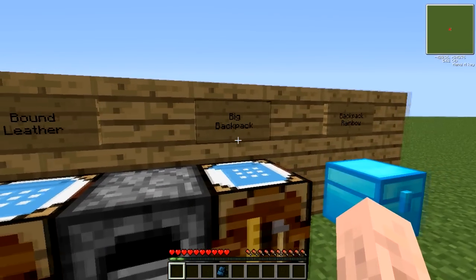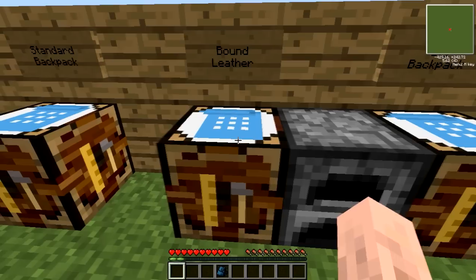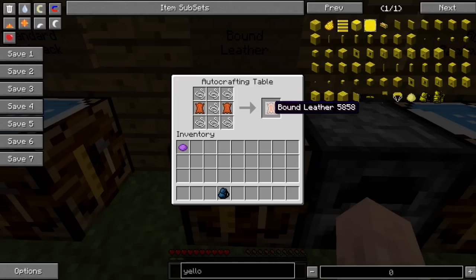The next upgrade would be a big backpack. The big backpack is made out of bound leather. You'll need to make eight of these, so you'll need sixteen leather and eight times seven string, and that will give you bound leather.